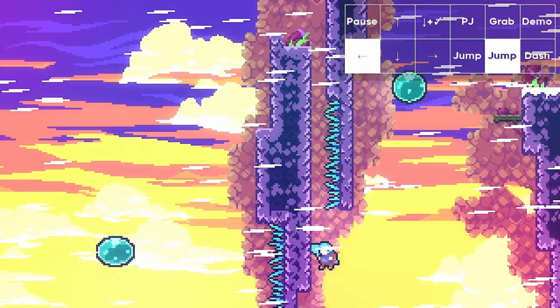Turning around after a wall kick is a 12 frame window, as the first frames don't affect Madeline's speed. So it's not that tight, but this can still be pretty awkward. Also this is not a neutral jump — a neutral jump does not line up the strat properly.